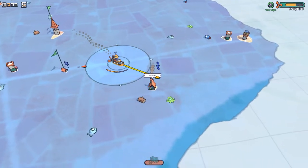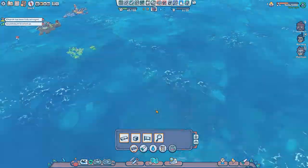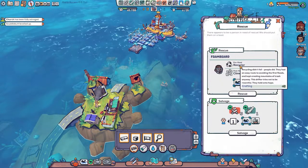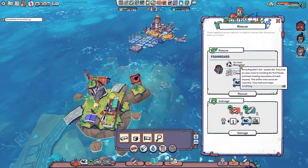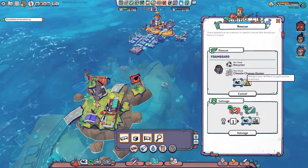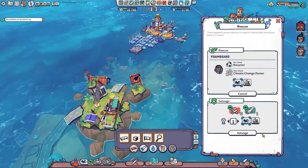Is the smoke coming out the top an indication that there are people living there? Recycling didn't fail people - they had an easy way to avoid the fires and kept creating mountains of trash anyway. This drifter just tries not to be resentful, holds on to hope, and is really good at crafting. You're definitely coming our way - to be rescued - Mr. Foam Beard! We've also got some firewood and a little bit of dry wood.